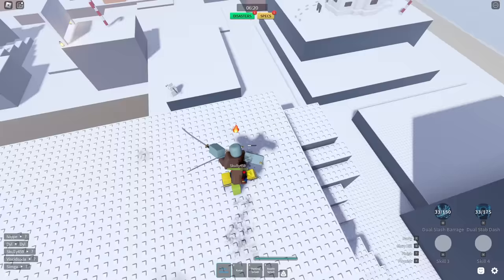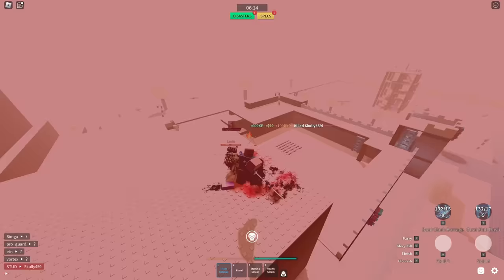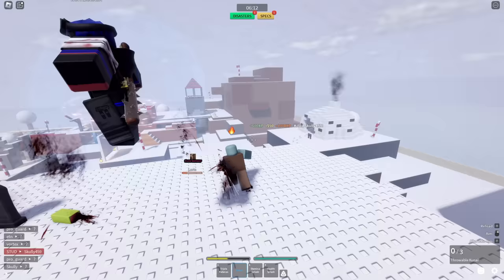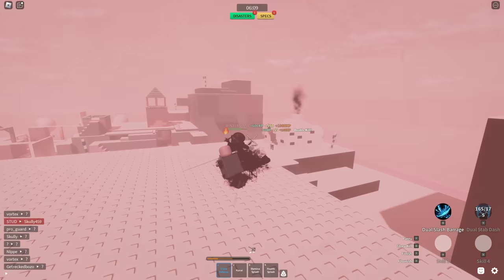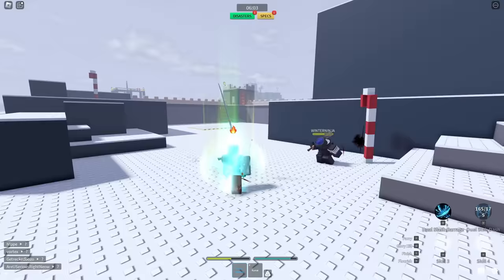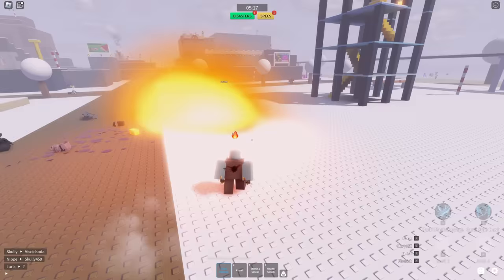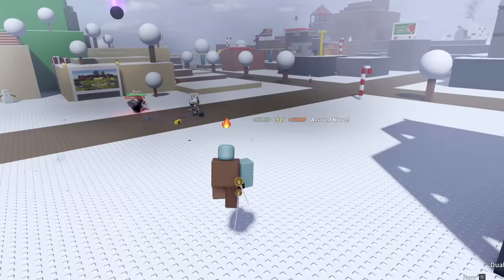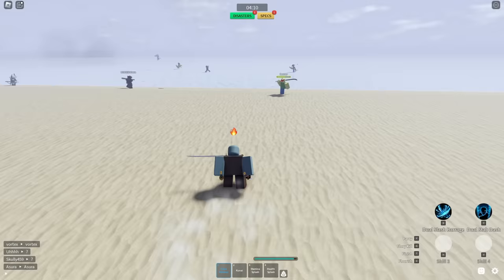Hey, watch this — oh where did I go? Oh, he fell to his death! Chill my friend, chill. He's back — come here. We can do dual stab dash. I personally think dual stab dash is better than dual slash barrage — the dual slash barrage is not as good.